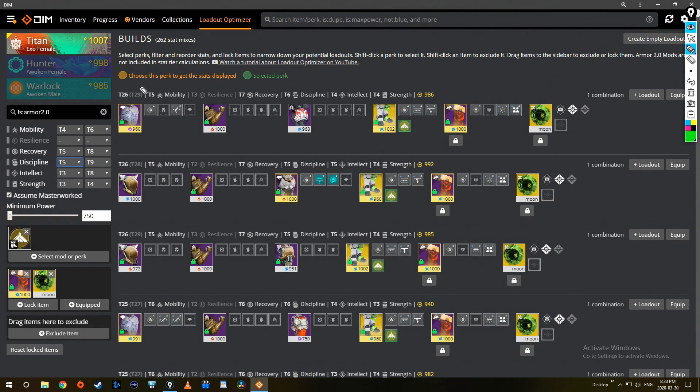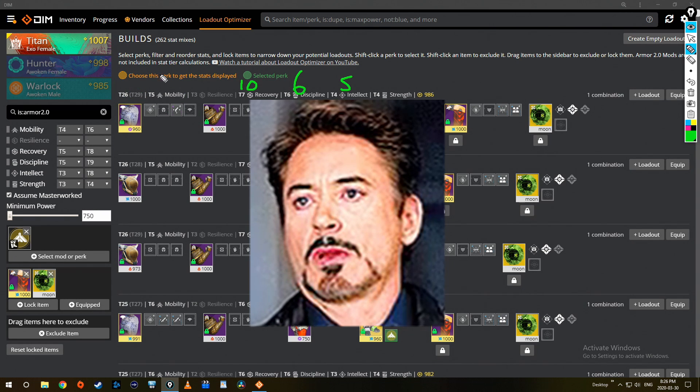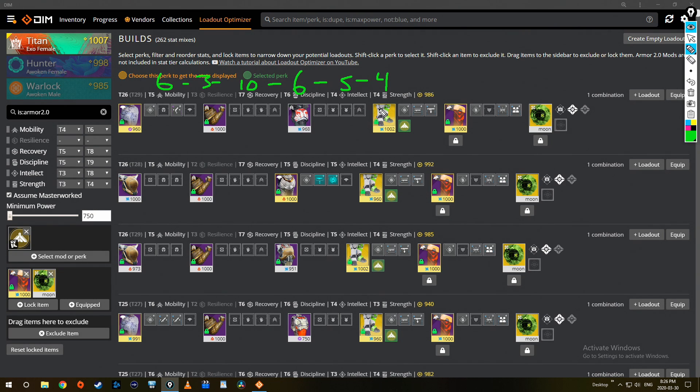Now it's a bit more tailored. The top build still has T29 tiers — it's moved some mobility and strength away, and it's got seven recovery, which is exciting because I only need to use three mods on recovery, leaving two free mods I can put anywhere. This is currently showing six-four-four, but it could be six-six-four or seven-five-four. If I'd rather have six mobility, I'll deal with six discipline and use a mobility mod to get there.